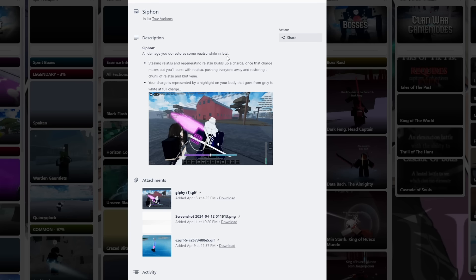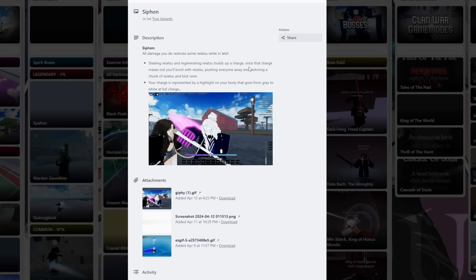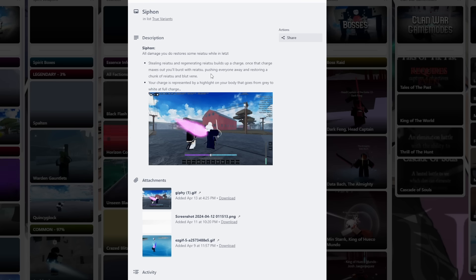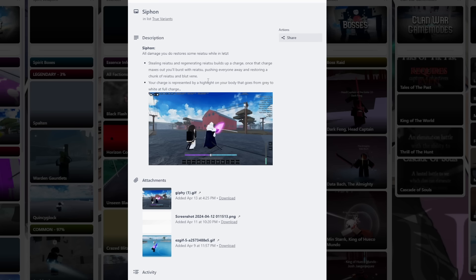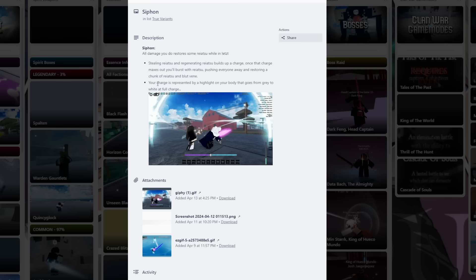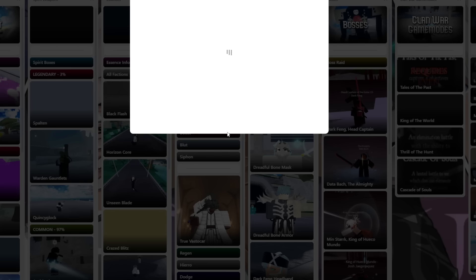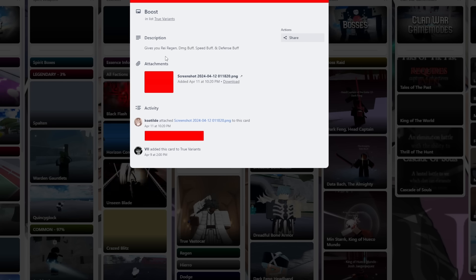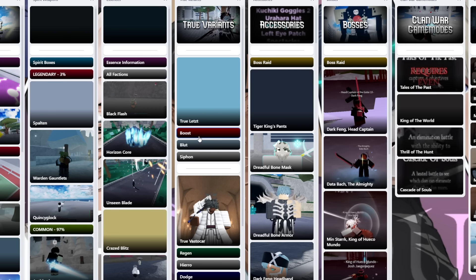Last but not least, we have Siphon. All damage you do restores some Ryatsu while in Letz. This is pretty helpful because of the Ryatsu nerf — stealing and regenerating Ryatsu builds up a charge, and once that charge maxes out you'll burst with Ryatsu, pushing everyone away and restoring a chunk of your Ryatsu and Blut Vein. So Siphon is actually pretty good. Your charge is represented by a highlight color. Boost is definitely the one on top here — Ryatsu regen, damage buff, speed buff, and defense buff. Why would you not want Boost? Siphon or Blut come after that.